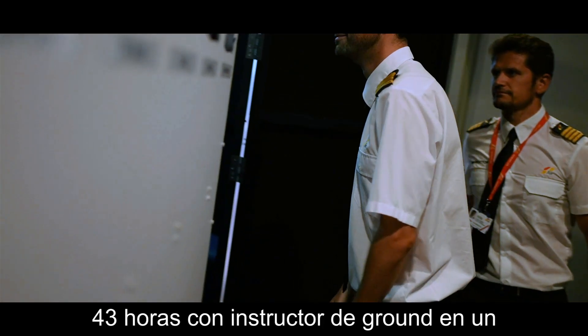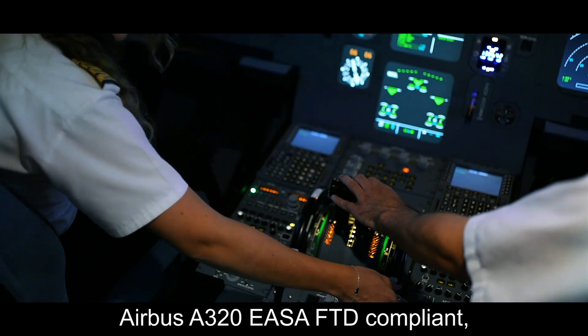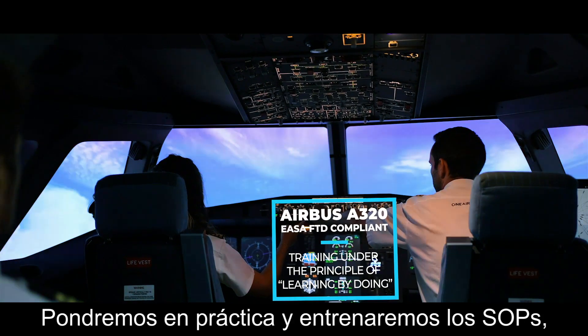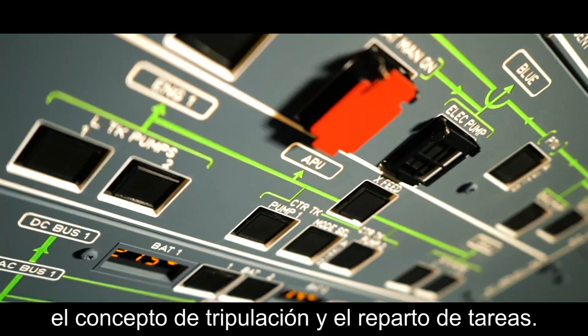43 hours simulator training with a ground instructor will be completed in an Airbus A320 EASA FTD-compliant simulator. Training using the principle of learning by doing. We will learn and put into practice SOPs and multi-crew operations, along with workload distribution and task sharing.